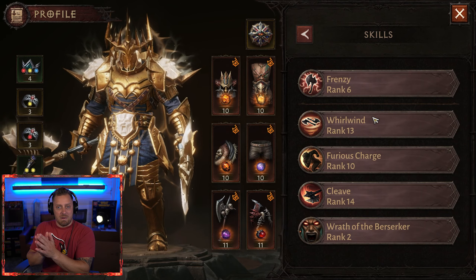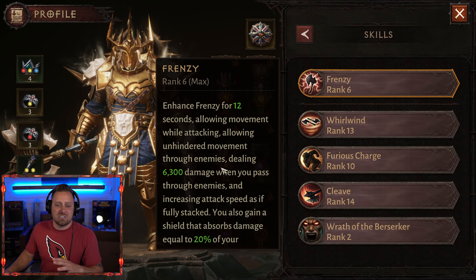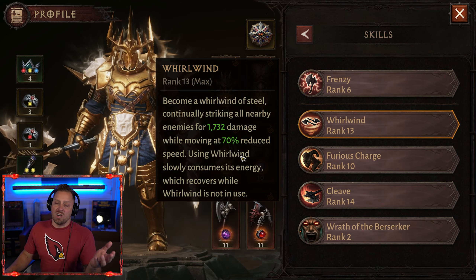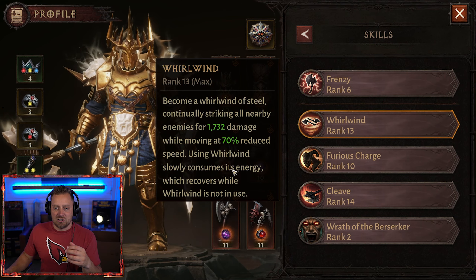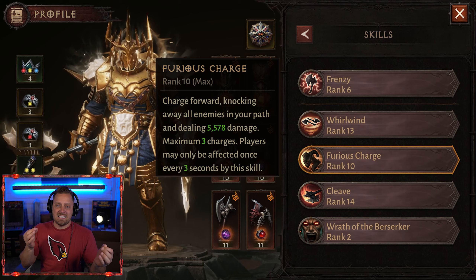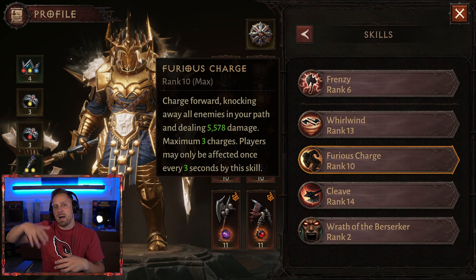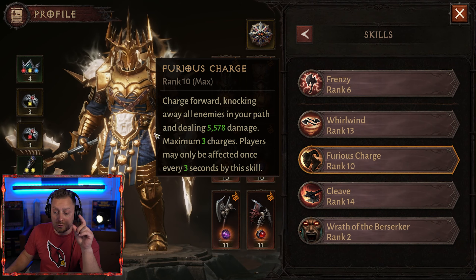For my skills and attack, I went back with Frenzy. I decided that Frenzy, in my opinion, is the best — I really like it because it's a fast-acting attack, and Lassery just isn't fast enough for me. Whirlwind, of course — you're a Barbarian, you're going to need to use Whirlwind. Furious Charge I'm using instead of Sprint. I like Sprint for running quickly through the map during Challenge Rifts, but Furious Charge will actually stun my enemies and pop them up so I can Whirlwind on them or use my Cleave attack.